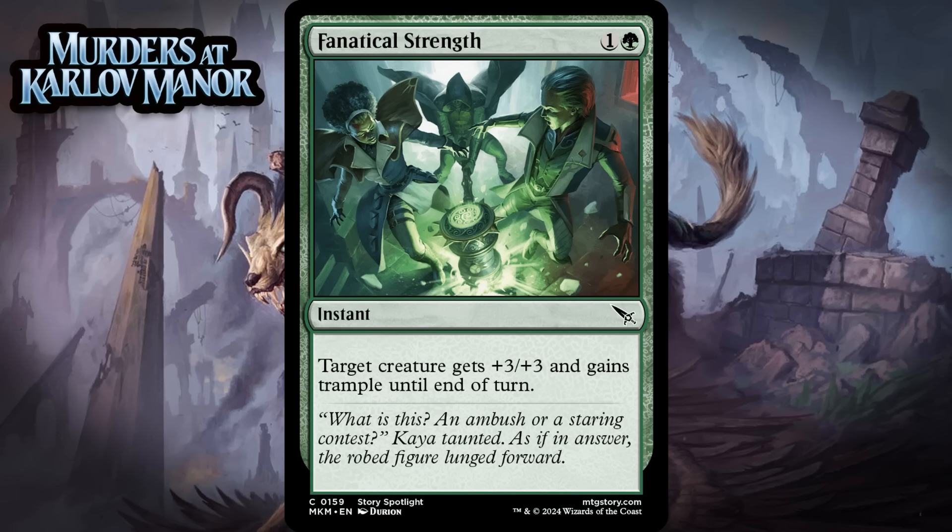Next up, it's Fanatical Strength, which for 1 generic and a green is a common instant. Target creature gets +3/+3 and gains trample until end of turn. This looks like a really good trick. We've seen Run Amok in the past, and it had a strictly worse text box because it could only target attacking creatures, and Run Amok was an absolute beating in aggro decks. I think this will be too. The stats boost plus trample can wreck combat in so many ways and make damage lethal out of nowhere. The boost is enough to save a creature from a lot of removal spells in a pinch too. You're going to want to keep this card in the back of your mind any time you're playing someone who is in green, and any green deck looking to curve out and go after the opponent is going to want 2 or 3 of these. I'm giving this a C+.